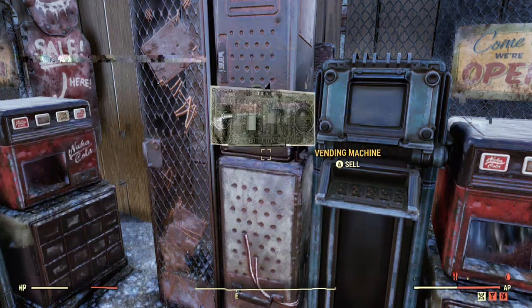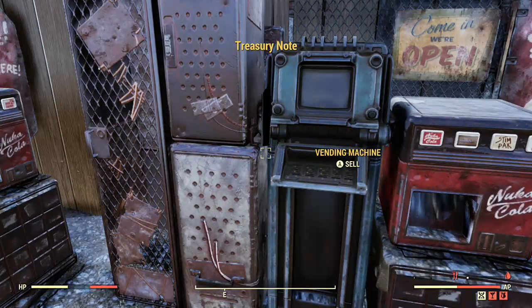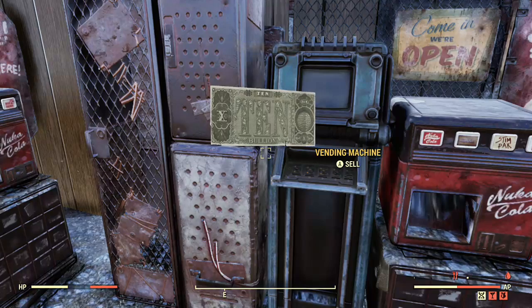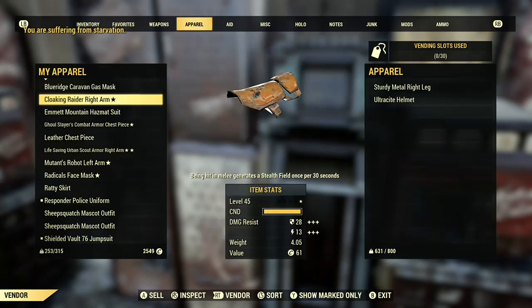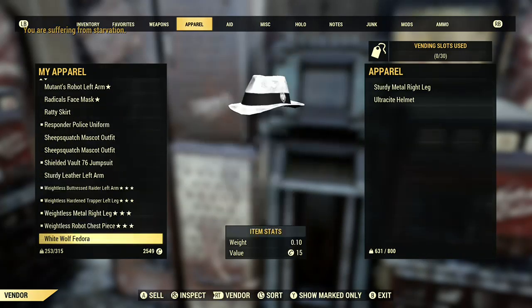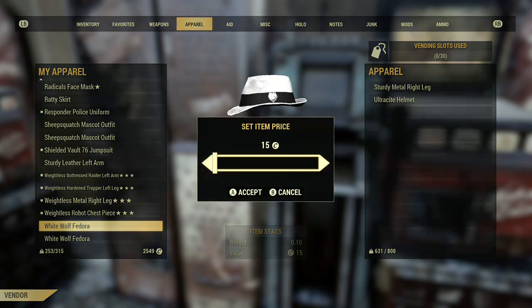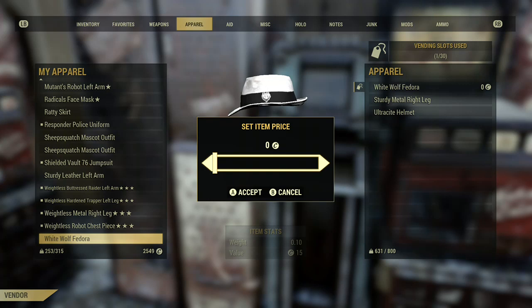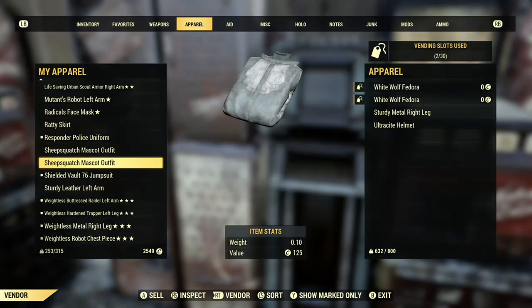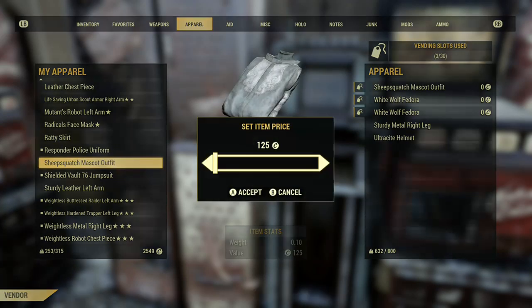Here are the prerequisites for doing this glitch. You must have a vending machine. For each stack you want to duplicate, you must insert two dummy items. So I'm going to be duping two stacks, so I'll be inserting four dummy items. Keep track of the first half of the dummy items you insert — I'll be keeping track of these two White Wolf Fedoras, because they are the first two of my four items placed into my vending machine.